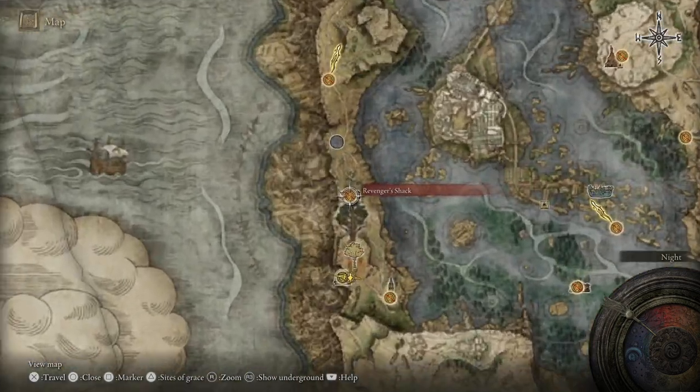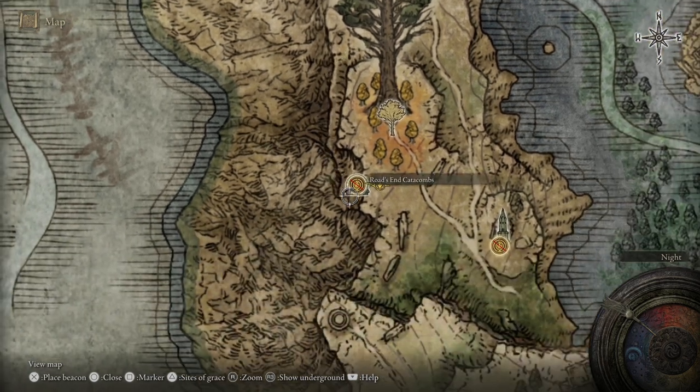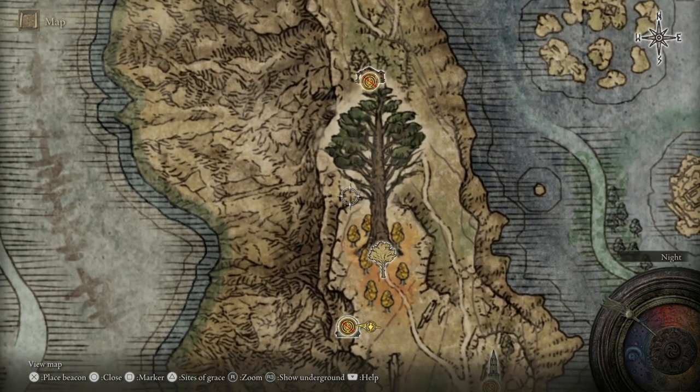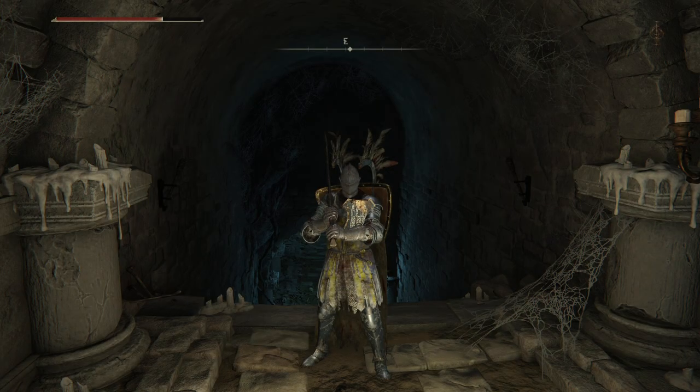To get here, you're going to want to come south of the Revenger's Shack, where you hit the cliff, and follow it along the western side. You will face a few bats — maybe grab yourself an Ash of War — and come to the catacombs just here.